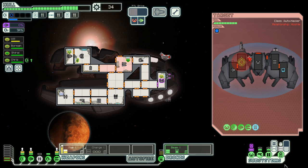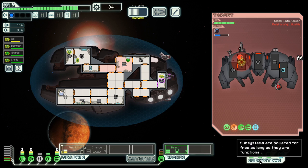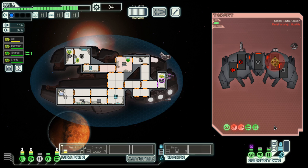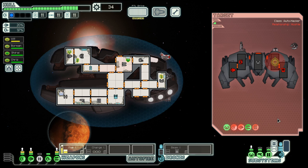They're hacking piloting, which basically negates evasion. That brought down their shield, but one or two more hits and we should be okay.